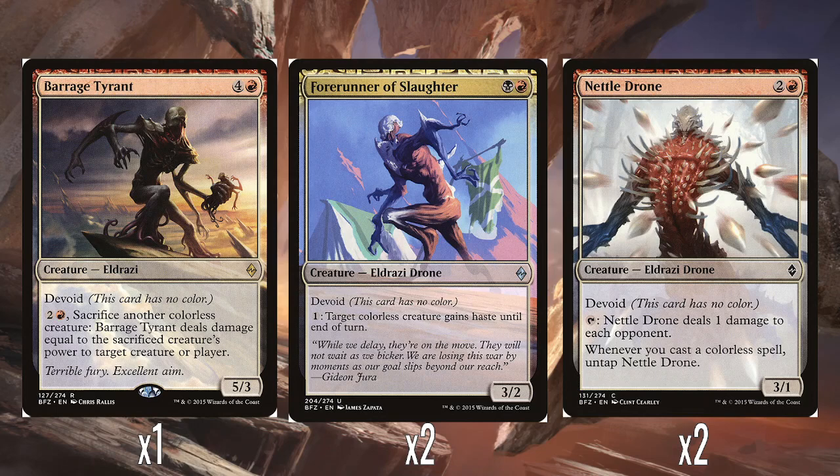Then we've got two Forerunner of Slaughter — a black and a red for a 3/2 with Devoid. You can spend one to give a colourless creature haste until end of turn. So you could just pay three and have this be a 3/2 haste on its own. But all the other creatures in the deck are colourless, so being able to dole out haste whenever you need it so they can attack immediately is pretty good. It's a nice cheap ability. This is perfectly fine.